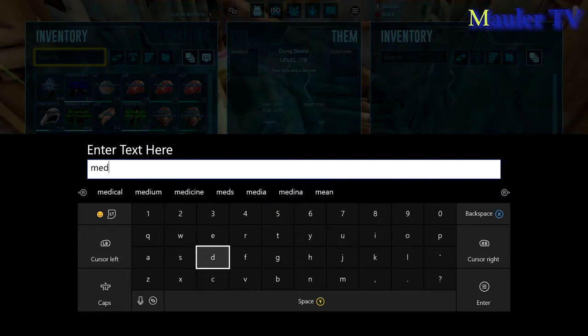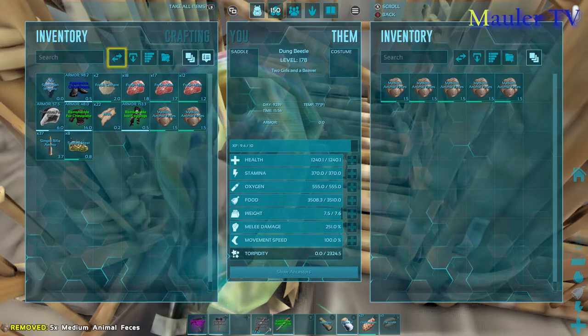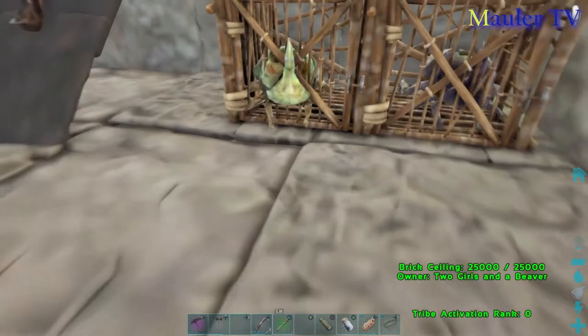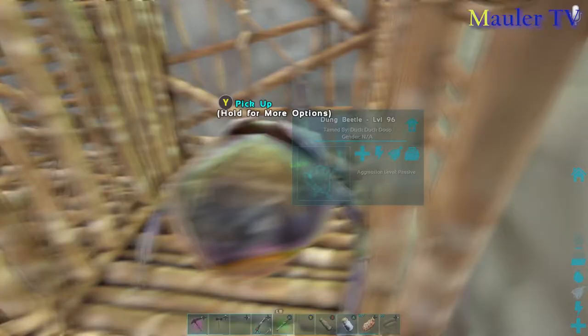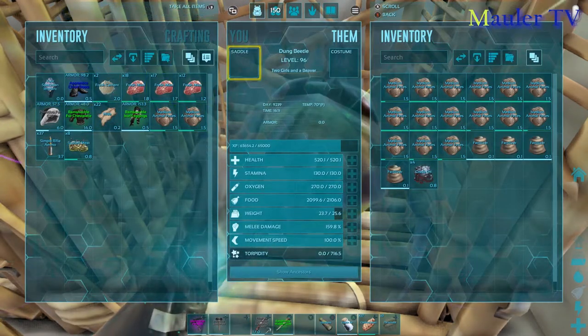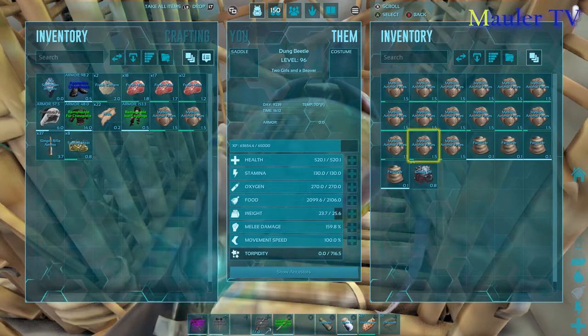When you level up a dung beetle, make sure you're putting points into weight, because you don't want to waste levels. Once you've put poop in its inventory, we'll look at my other beetle and show you how it works. If you put poop in its inventory, it converts it to fertilizer and crude oil.